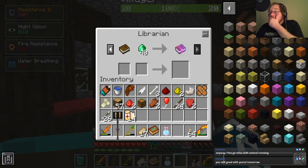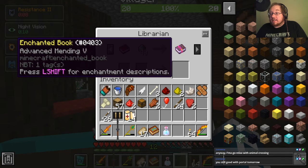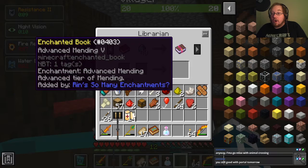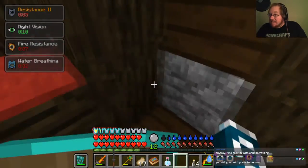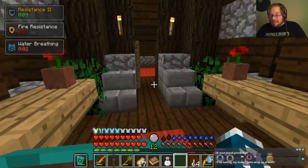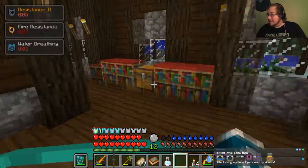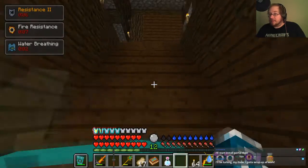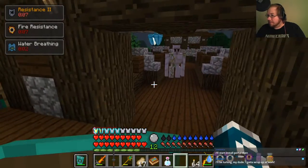Librarian... HOLY CRAP! Advanced Mending 5! If I can get a really solid supply of emeralds, I can make all of my gear with Advanced Mending. That basically means I'll kill one enemy and its durability will go right to full.